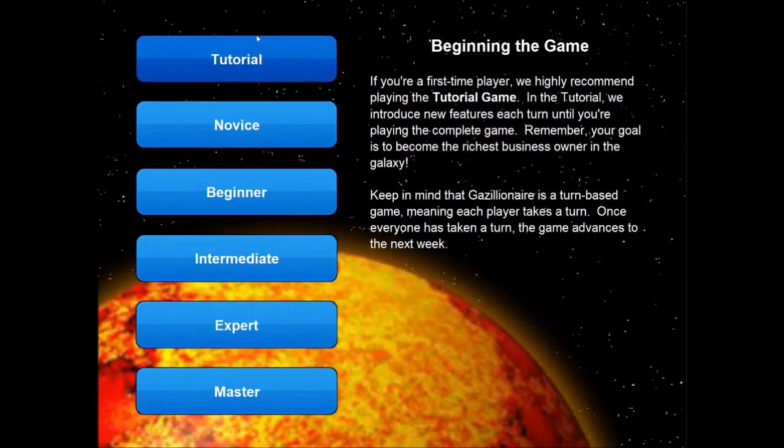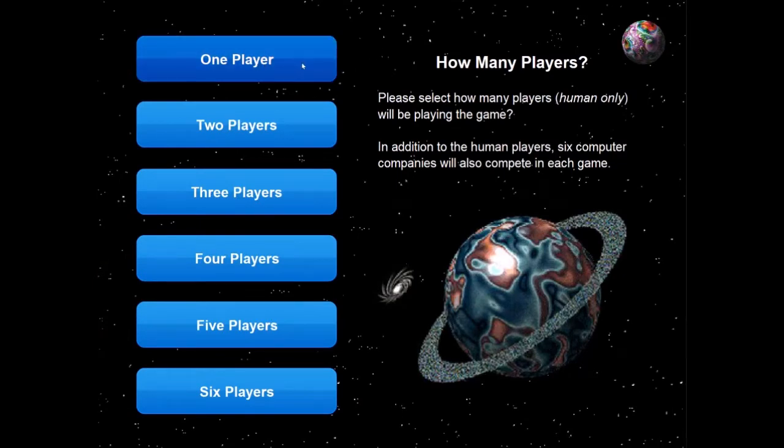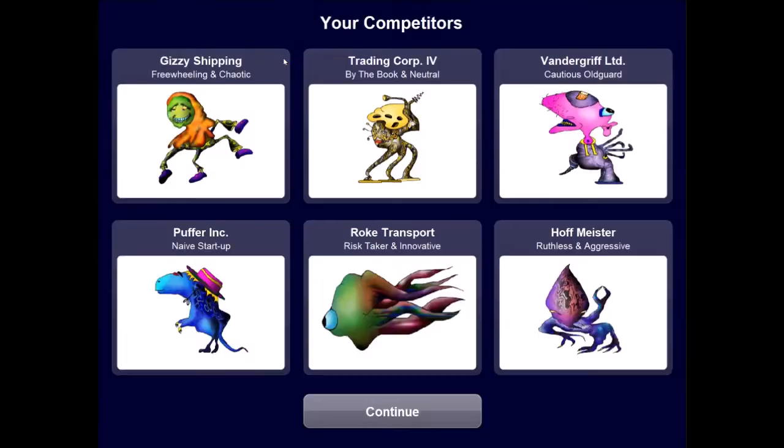We'll start a new game in tutorial mode because it's going to gradually introduce all the various aspects as we go. If it's your first time playing and you jump right in, it might be a little overwhelming with all the decisions you have to make — paying taxes, paying crew, investing in the stock market, buying advertising, et cetera. So this way we're not diving in headfirst. Here are our competitors. You can see it gives you the name of their company as well as a brief summary of their general business strategy. Gizzy Shipping is freewheeling and chaotic. Trading Core 4, Buy the Book, Neutral. Cautious Old Guard, et cetera.